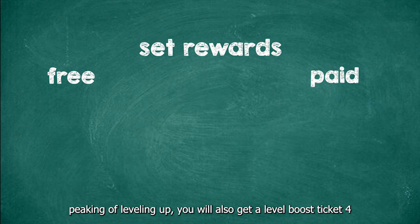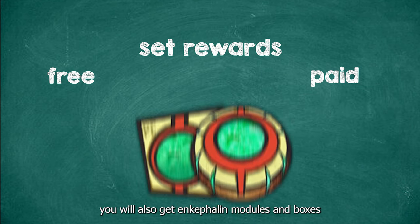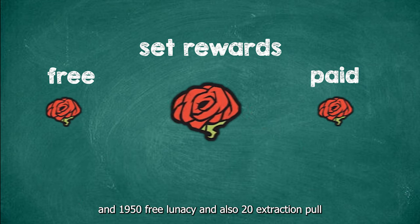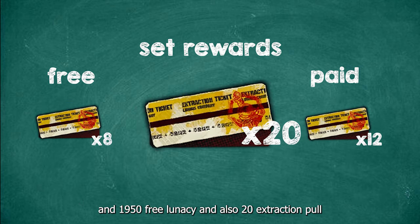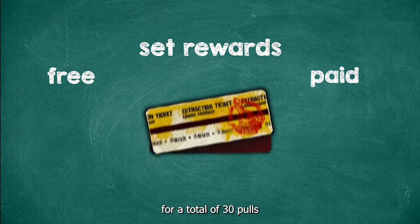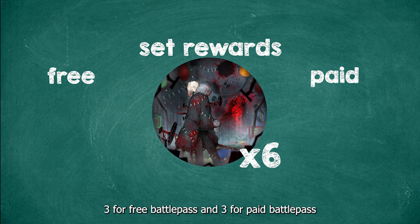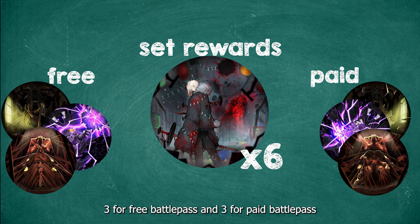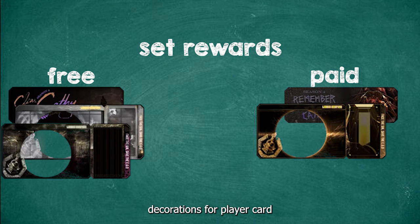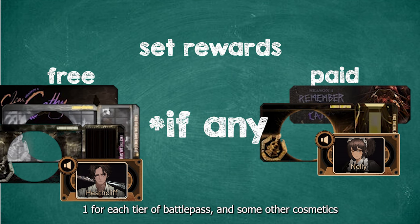Speaking of leveling up, you will also get a level boost ticket that boosts your unit straight to level 40. You will also get encephaline modules and boxes that amount to 2400 stamina and 1950 free lunacy, and also 20 extraction pool tickets alongside one guaranteed unit in that particular season — 10 pool tickets for a total of 30 pulls. You will also get some EGOs; for three seasons it has been six EGOs — three for the free battle pass and three for the paid battle pass — alongside some accessories like banner decoration for player card, an announcer pack, and other cosmetics.